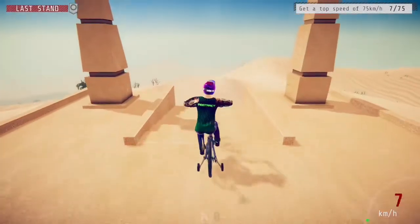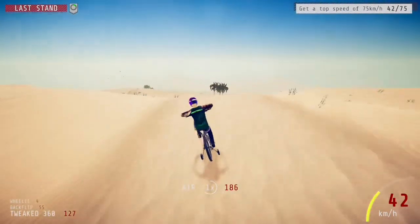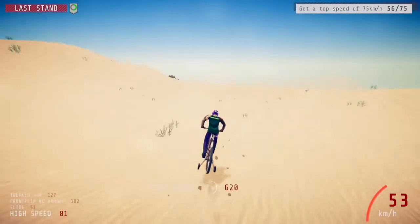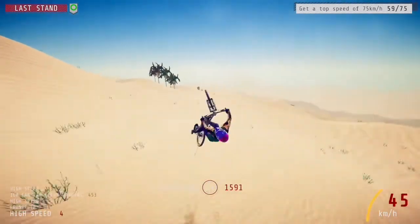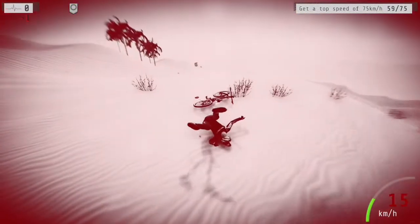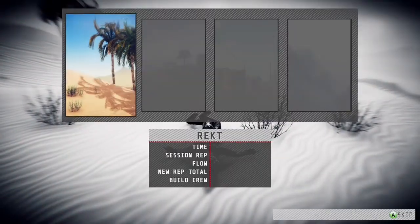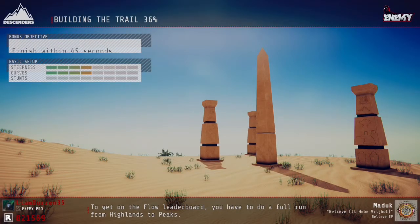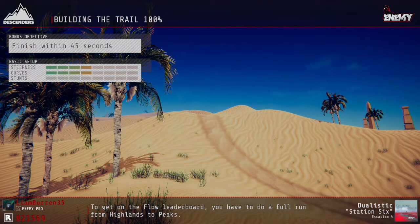For course options, you will want to go for courses between four to six steepness - those are the best. If you've got the fakie balance perk, then go for the less steep ones so you can just fakie all the way through, then respawn and do it again and again.